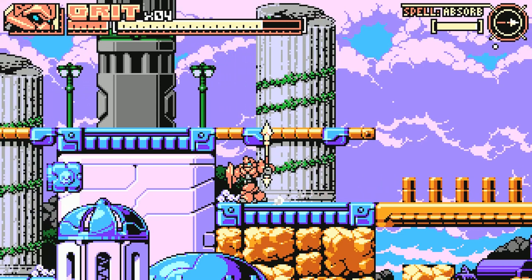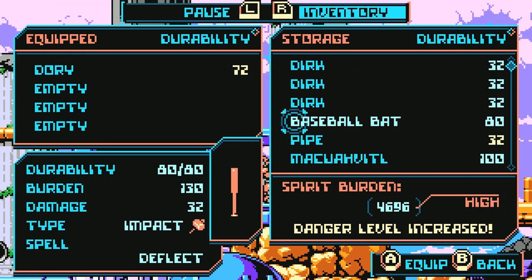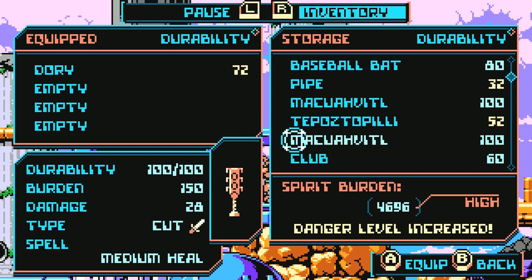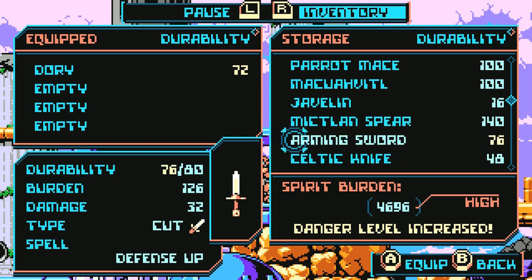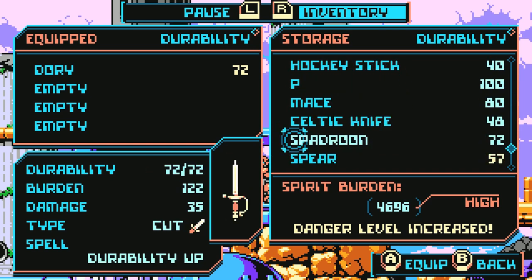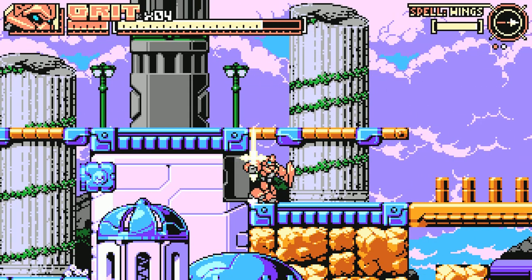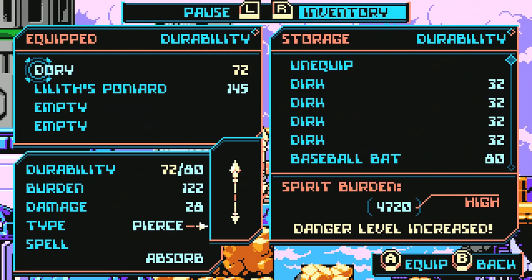There we go — it's a durability increase. Let's use it on Lilith's weapon just because we did use a little bit during the last boss fight. It's slightly damaged, but not too bad.